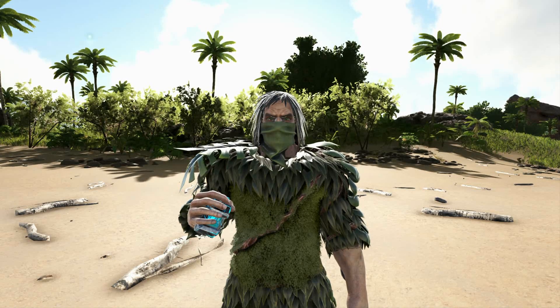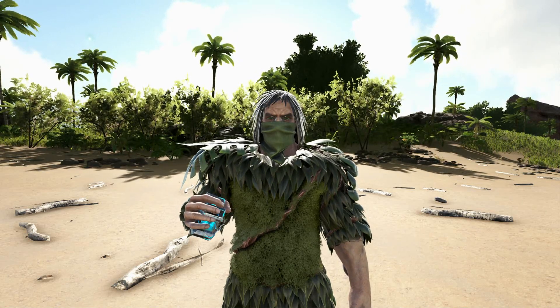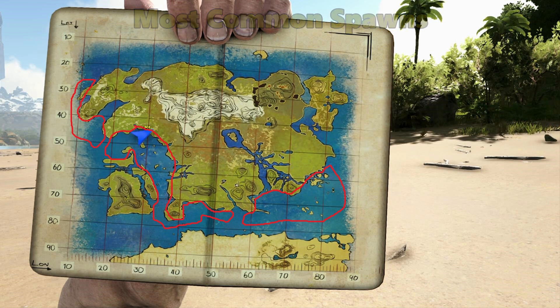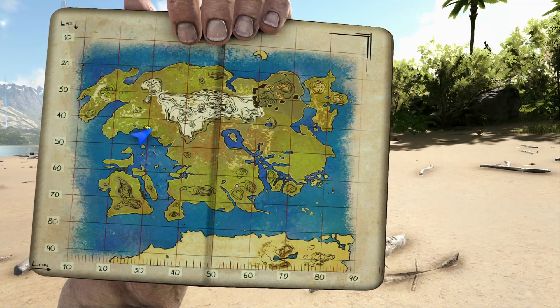Hello, we're back for another video on Lost Island. Today I'm going to be showing you the best Basilosaurus spawn locations and the best way to tame one. This area I've located is a very good location to find them — it's quite a big area but I've seen quite a few there. Down here is also a good location, and at the top left I've seen a few hanging around near the beach. They can spawn pretty much all over the map but not in big quantities, so it's a struggle to find one.